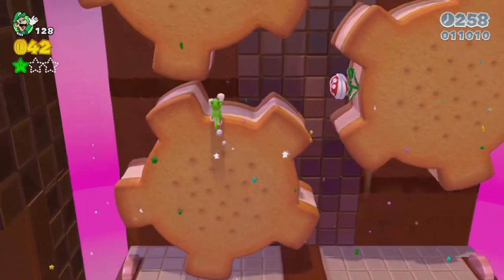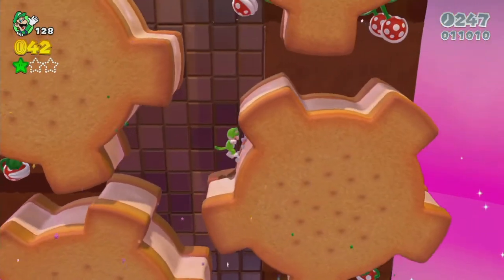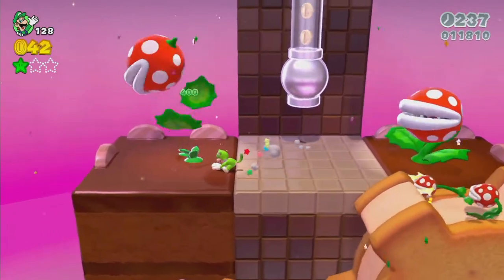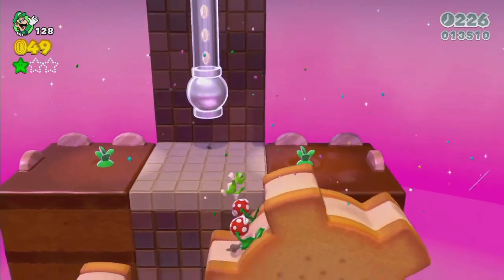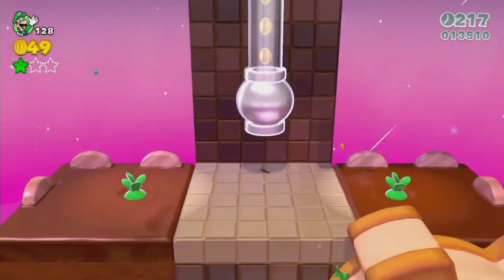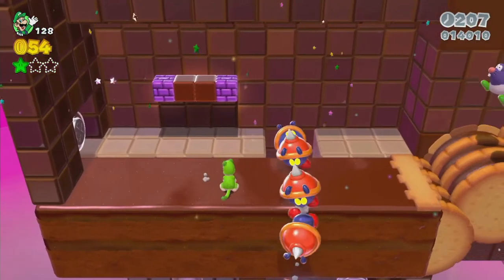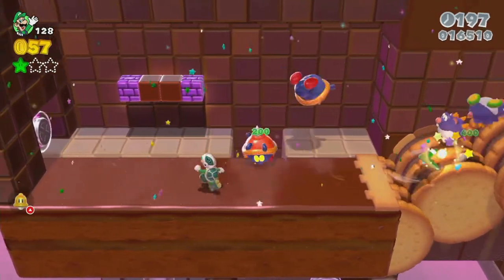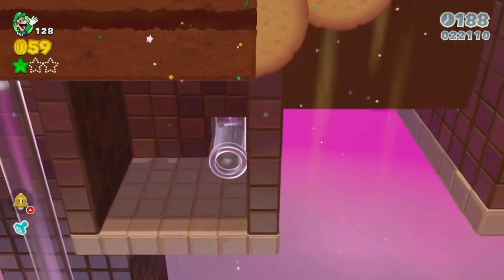This one with piranhas is just going to be super annoying — we just need to get a cycle where they don't attack us. I think one of the secrets might be hidden on this section, so we'll fall down for a second to figure it out, but it's not actually there. Oh, there it is. That's what I was waiting for. Also there's a boomerang apparently — that's interesting.